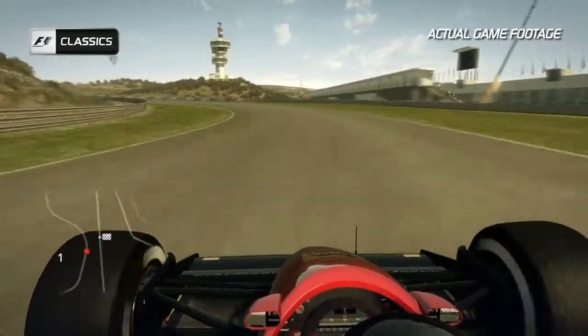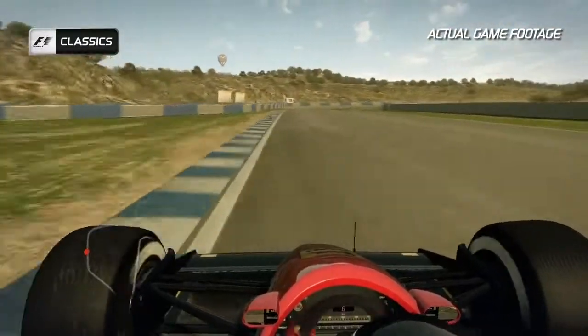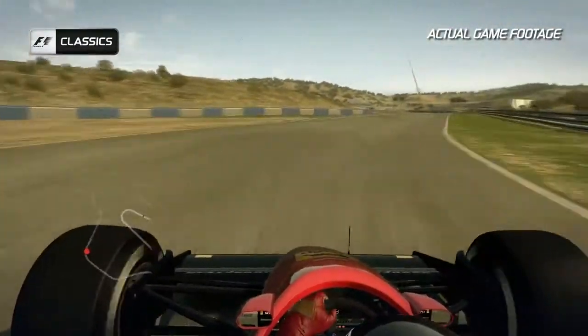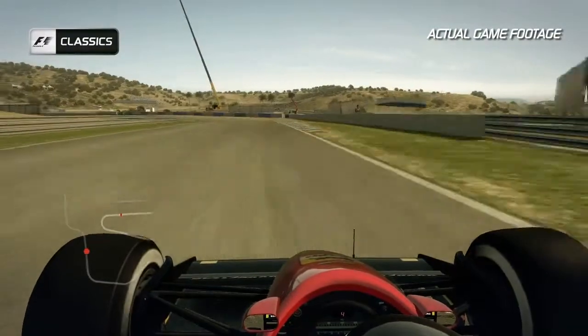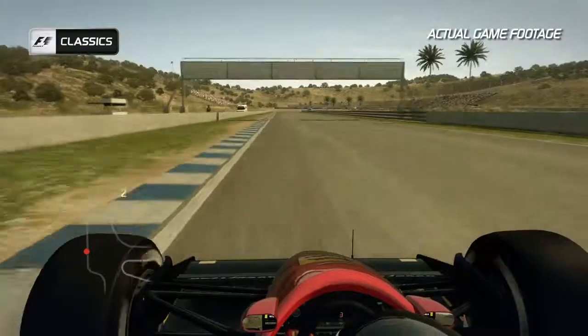The track winds its way round turn 4, hugging the inside before flat out round the right-hand curve of turn 5 and again into turn 6 — another fast right-hander. Feed the car to the right-hand side before the S's, the left and the right, which brings you on to the back straight down towards turn 9.